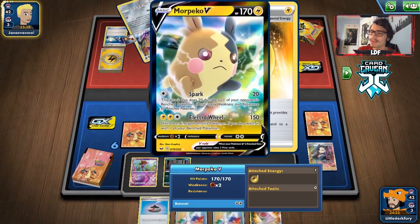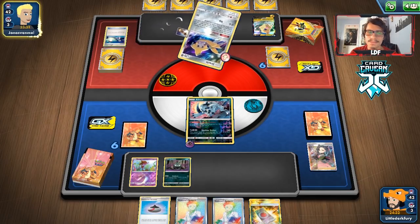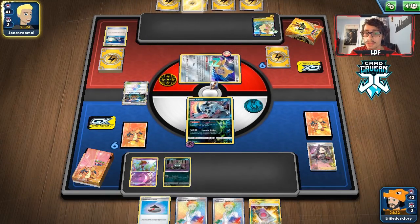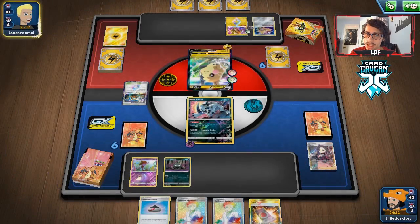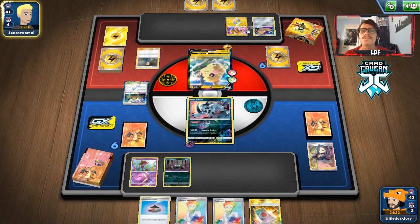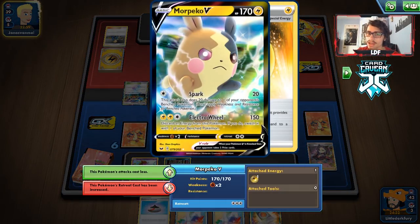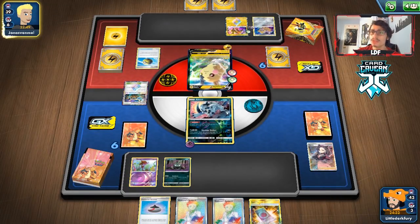They play Thunder Mountain — they might get a turn-one Electro Wheel or even a Morpeko VMAX, which I'd actually prefer since then we don't have to worry about Electro Wheel. They commit to it. They can't do anything unless they have Energy Switch in the deck. They get Morpeko but can't use Electro Wheel, which is good. They can build it up with Dance of Allegiance though. We Evo Incense for Garbodor — they have zero retreat cost which is a counter to us, but it looks like they can only Spark.